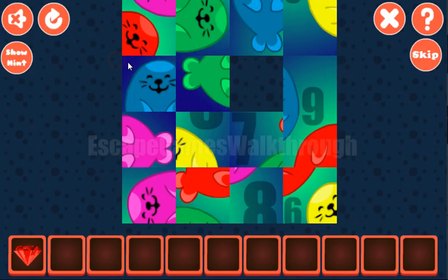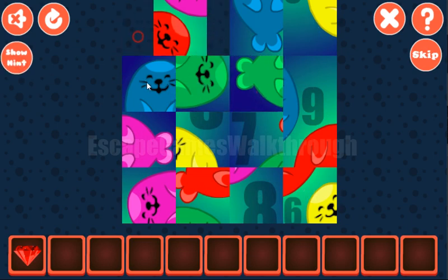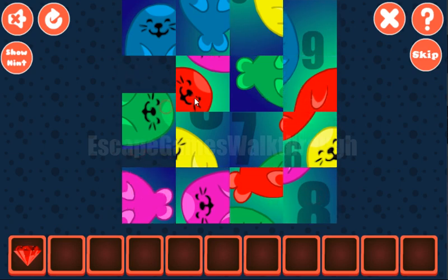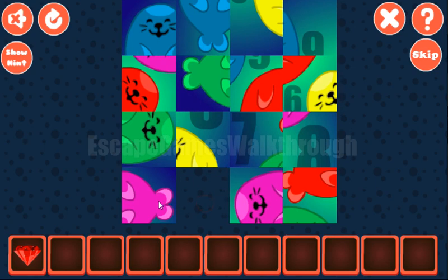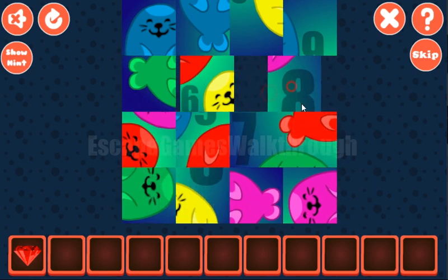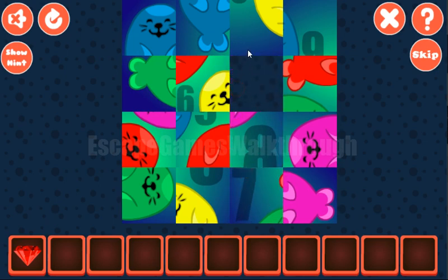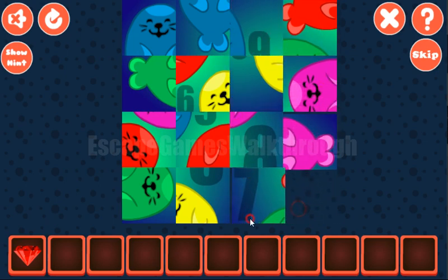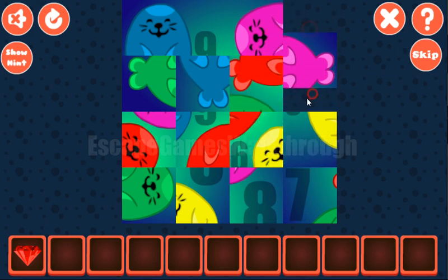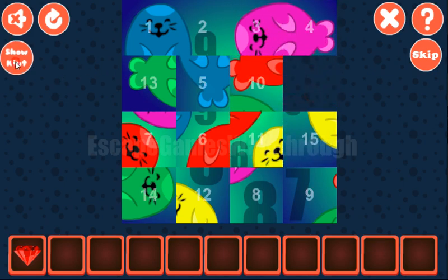Now let's solve another puzzle. Let's look for numbers 1, 2, 3, and 4. So we have 1 on its position, 2, and then 3. Then 1, 2, 3, 4 — 4 on its position.